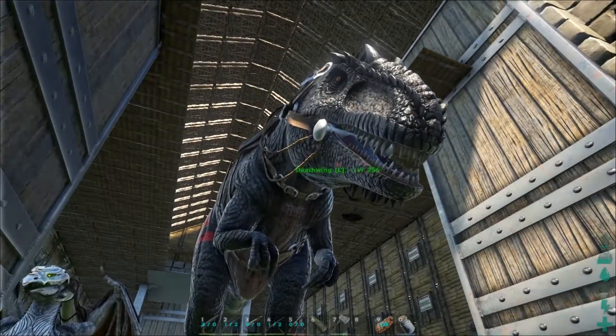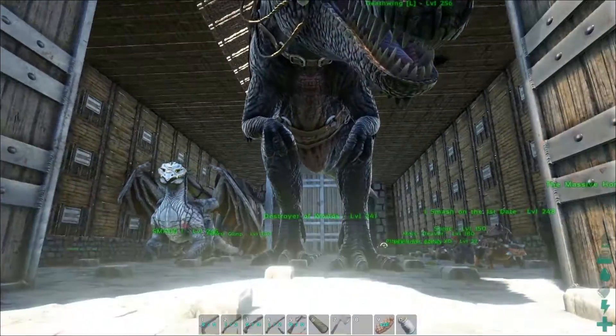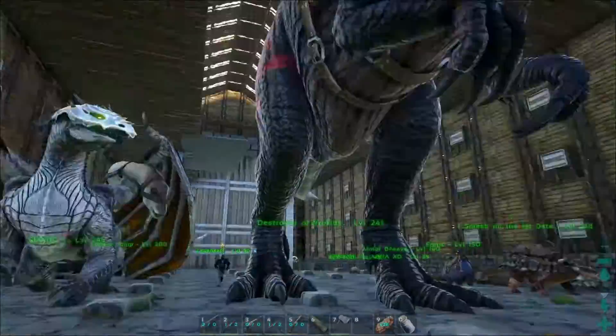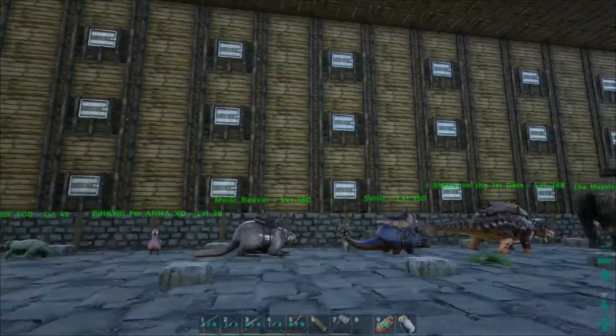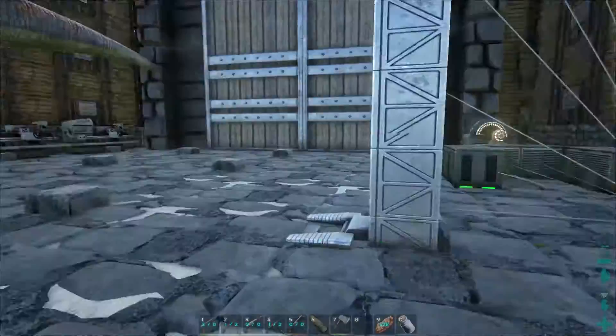There's a dinosaur checking out the door - it turns out to be a Giga. It's one big dinosaur, with the Horde symbol painted on its leg.